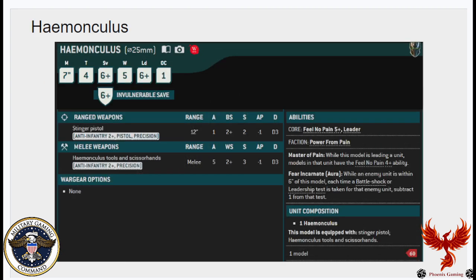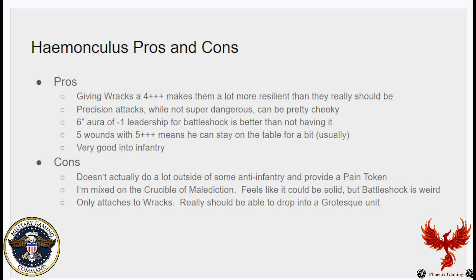First up is the Homunculus. Looking at his datasheet: he's T4 with five wounds, a 6-up invuln, and a 5-up Feel No Pain. He is a leader. He's got a Stinger Pistol — anti-infantry 2+, pistol, precision, hits on twos with D3 damage at -1 AP. His melee weapons are five attacks at -1, D3 damage, with anti-infantry 2+ as well. He has Master of Pain, giving the unit a 4-up FNP while he leads, plus a 6-inch aura of -1 Leadership on battle shock tests.